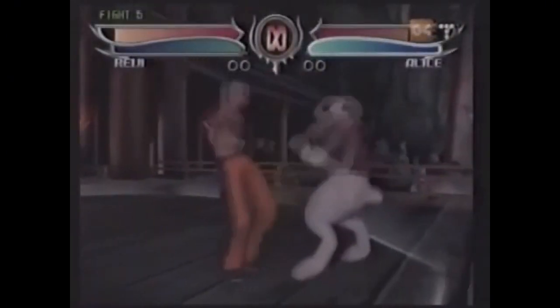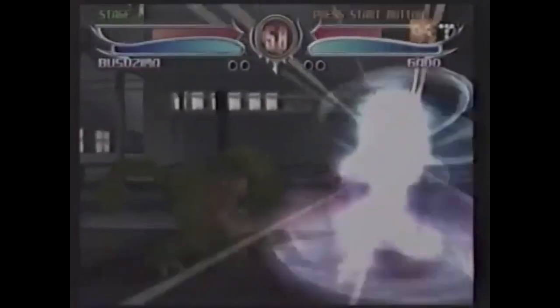Bloody Roar 4 on the PS2 promises this and this. The fighting elements and backgrounds are old school, but there are some new elements worthy of note. Bloody Roar fans will remember the knuckle-chapping Alice the rabbit and Japanese tripper Basuzima the chameleon. Basuzima seems like the Japanese equivalent of a fish fan — he definitely seems as if he's had his bowl of Special K this morning.